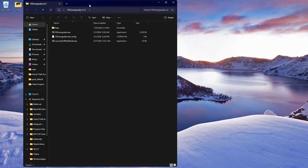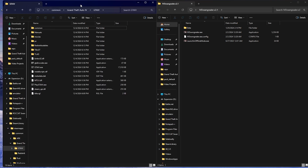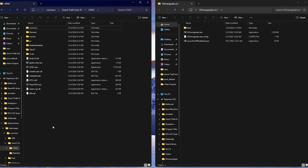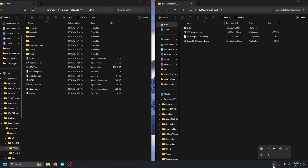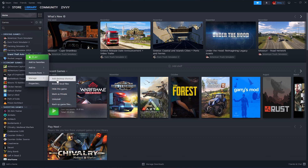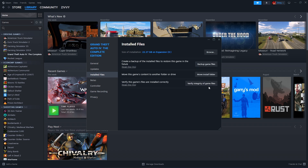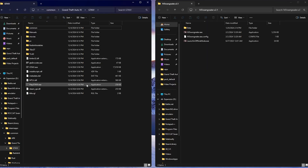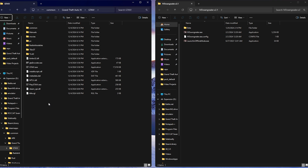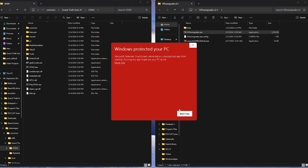You should have a set of files like this. Now this is what your GTA 4 folder should look like before you touch anything. If it does not look like this, go to your Steam library, right click, manage, properties, installed files, and verify integrity of game files. Click that and it'll go through all the files and install anything missing. Make sure this folder looks exactly like this.